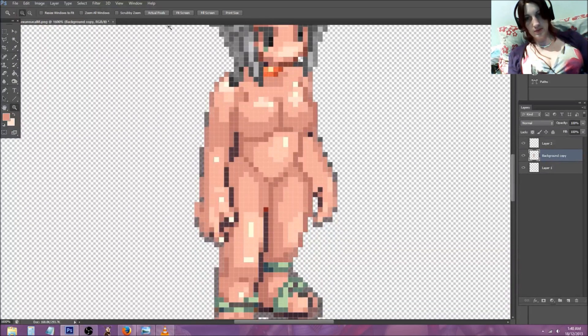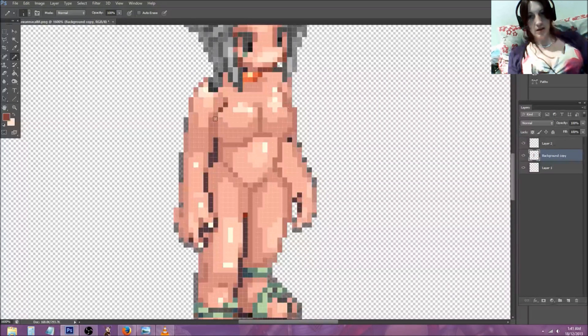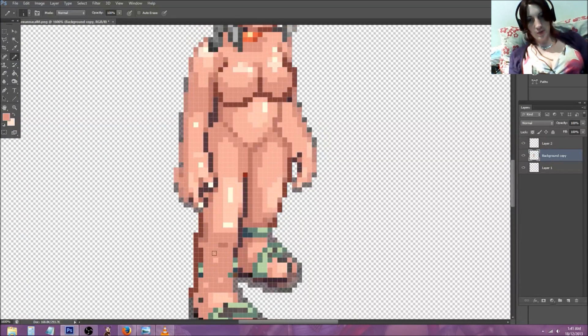I definitely suggest trying it if you are a fan of Ragnarok and have always wanted to do something like this. There we go — and it's that simple. You have one little naked base. I do strongly suggest darkening the protruding parts because we want them to stand out a little bit more than the rest of her body. I'm not going to do her feet in this video because it would take too much time, but it's just as simple — just coloring over and getting rid of everything. You're making your own character at this moment, not someone else's.